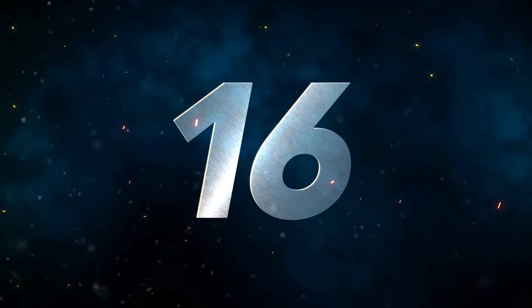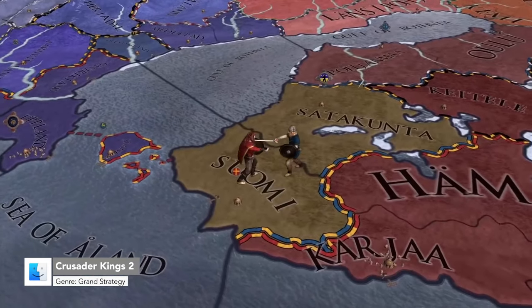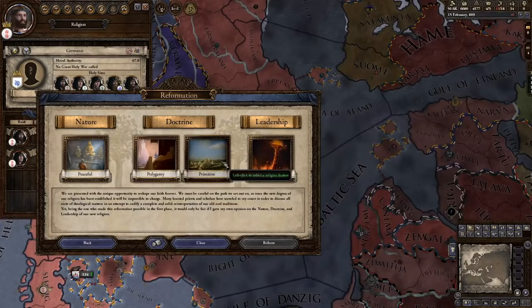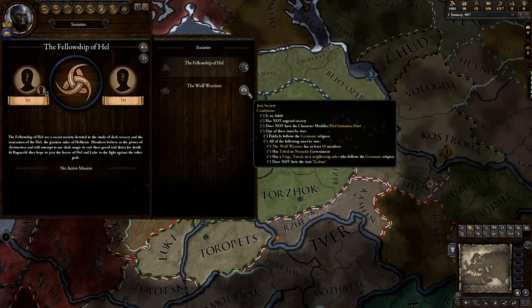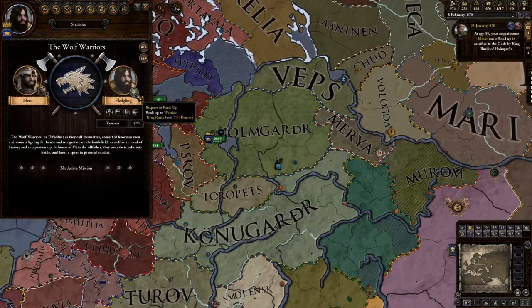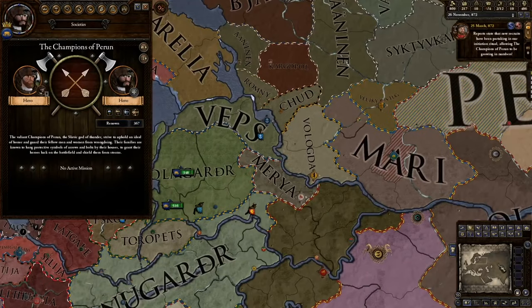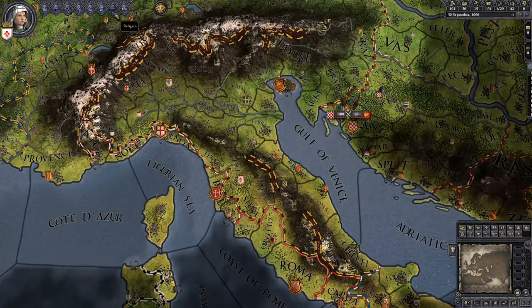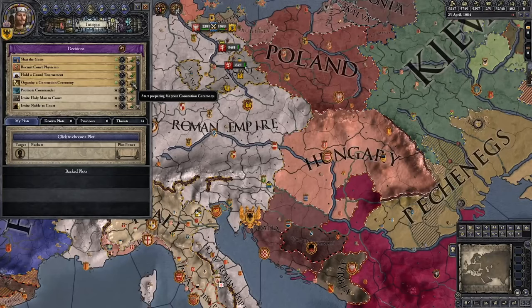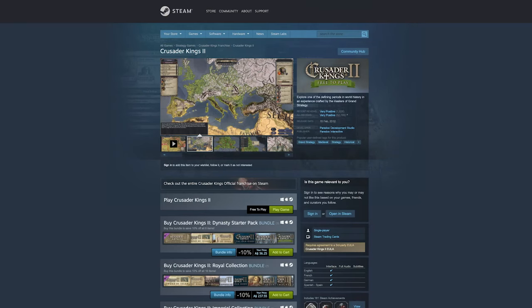Number 16 is Crusader Kings 2. Crusader Kings 2 is the premier grand strategy medieval history game. Lead your dynasty to glory in this feudal sandbox or see it fall to ruin amid infighting, angering the church, or perhaps just not managing your lands. Knights, schemes, and thrones await you if you have the skill to navigate them all to success. Managing the intricate affairs of your state, as well as family relationships, is key to keep your line from crumbling. In addition to highly replayable single-player campaigns, you can relive the middle ages with up to 32 players in multiplayer modes. Crusader Kings 2 is available on Steam.